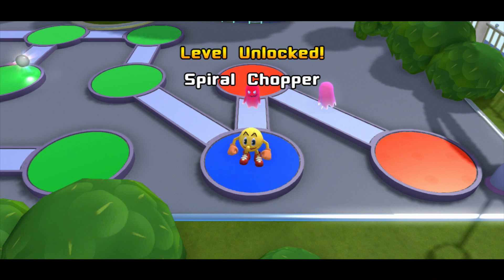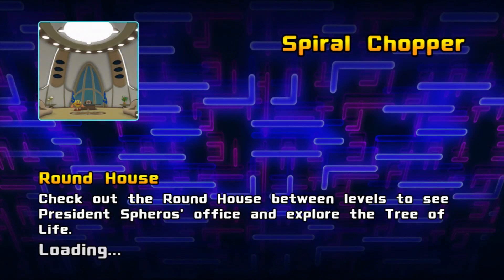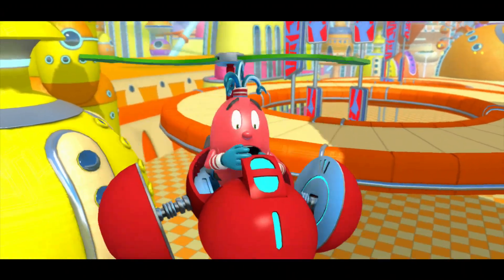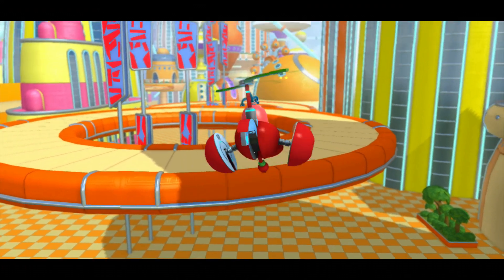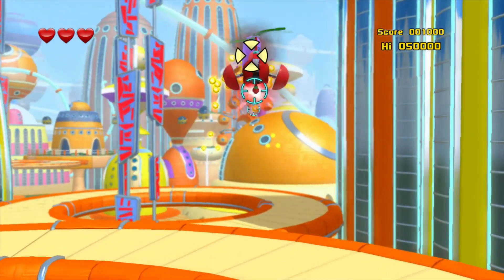Alright, so we've unlocked the next level, which is the Spyro Chopper. So it looks like Spyro is also getting his very own stage, just like what Silly did. Let's go on and get into this — oh boy, I cannot wait for this one. And here he is. Alright, so Spyro has got the controls — pretty much the same thing as Silly. He can fire, do the charge shot and the dodge and everything. Pretty much the same controls as the Silly one.